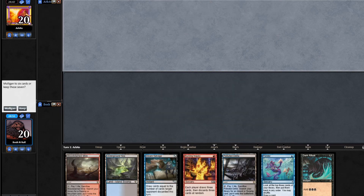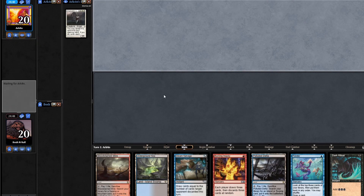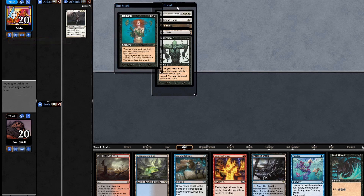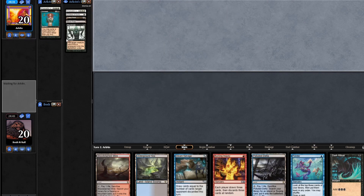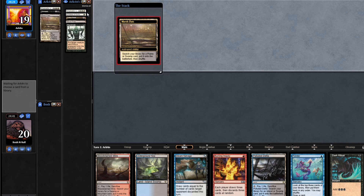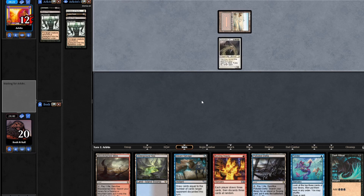We're playing against Legacy streamer extraordinaire Arkin, and I have the Burning Inquiry Dream Salvage combo. He revealed Chancellor of the Annex — that's not how we wanted to do this. This deck can't support Force of Will with its blue card count. Turn-one Chancellor is something that we definitely can't beat. Normally I play decks that can beat Chancellor, but I don't think this deck has any recourse whatsoever.